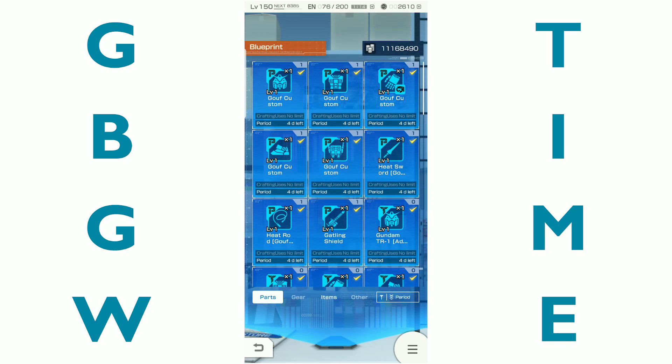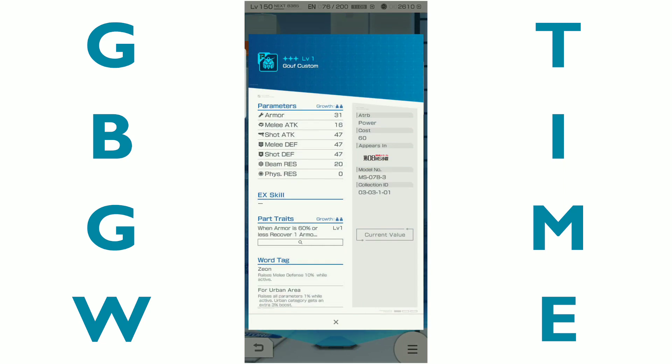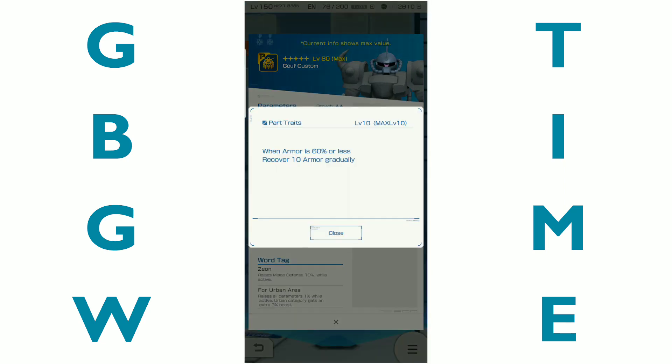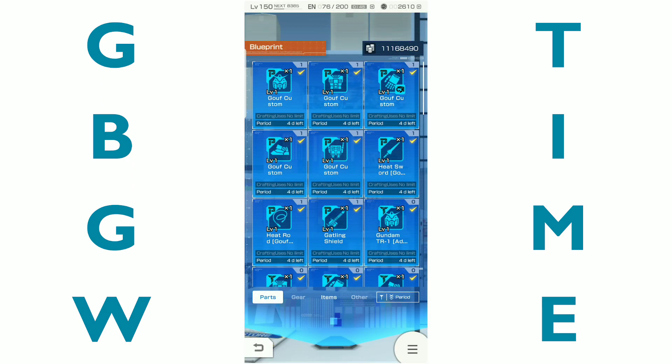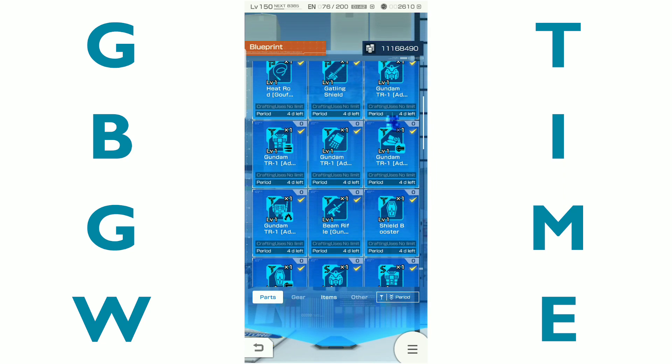There's really nothing in the Gouf that you should get. I mean the color scheme — I love the color scheme and I use it quite regularly — but the head, I do like this one: armor 60% or less, recover 10 armor gradually. That's actually pretty beneficial, but the stats pretty much suck. They're pitiful. When I was telling Nolan this he was like, 'Well, it is a melee suit.' And I'm like, for a melee suit it sucks.